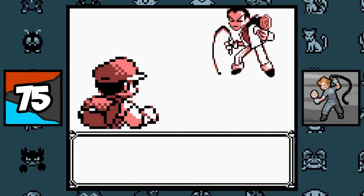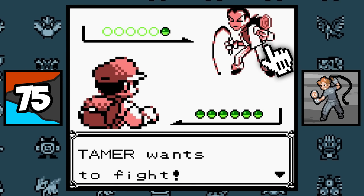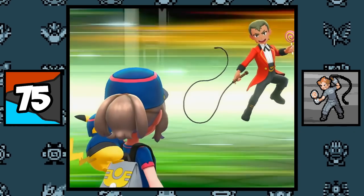The Tamer Trainer class, also known as the Fierce Beast User in Japanese, is holding a lollipop for some reason. And they even continue this weird trait in the Let's Go games.